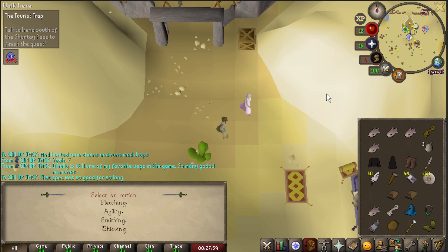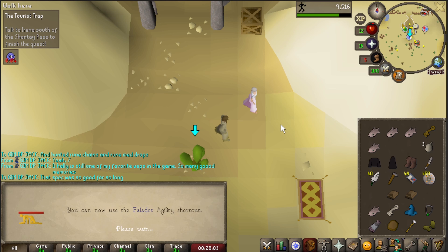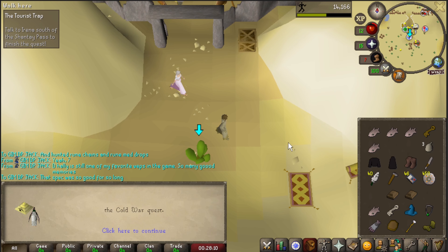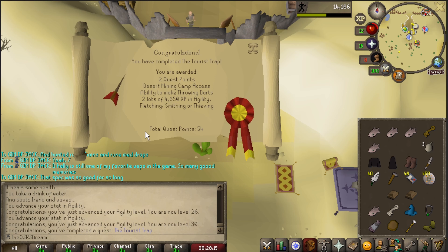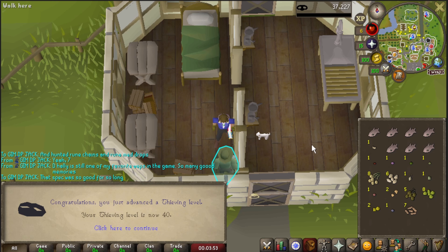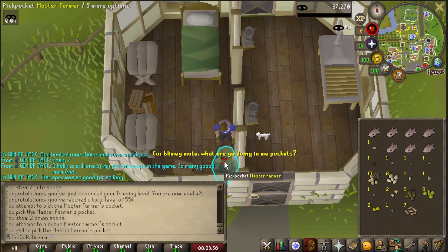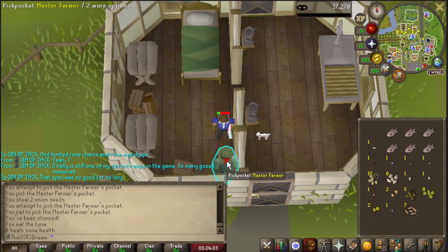Definitely going with agility — don't want to do the awkward agility course — getting right to 30 for the Varrock rooftop course. I've done a lot of quests today. The Tourist Trap gives two quest points, lets us make dart tips, and puts us to 40 thieving. I want to start training some farming and Herblore.